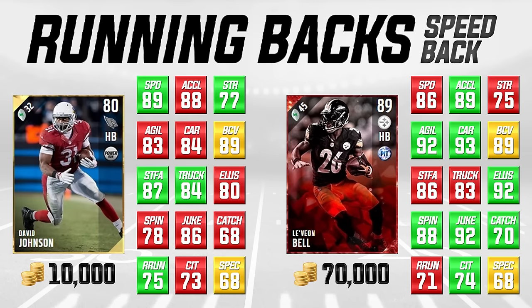We're looking at the 80 overall gold card and comparing it to Le'Veon Bell on the right side of your screen. These are guys I'd consider speed-based backs, but also balanced — pretty good at catching and breaking tackles. David Johnson is actually as good or close to Le'Veon Bell in a lot of areas. He has 89 speed and 88 acceleration, which makes him faster than Le'Veon Bell who has 86 speed and 89 acceleration.